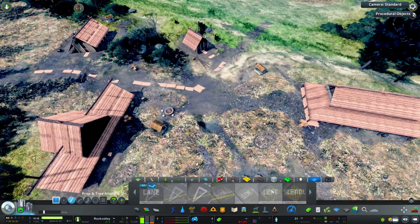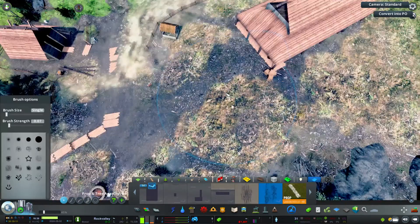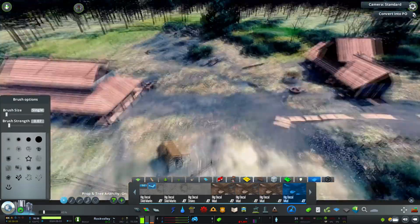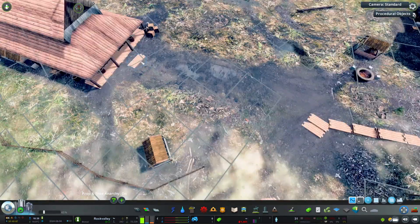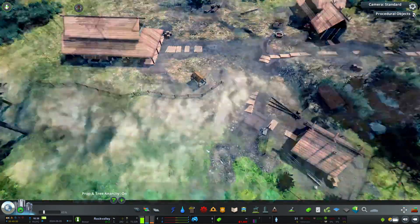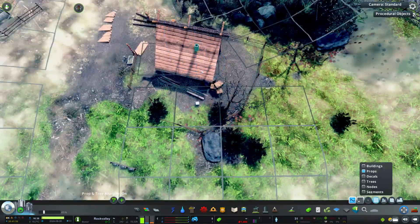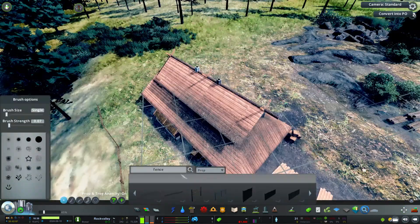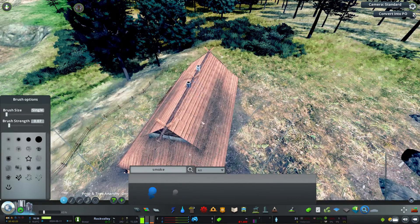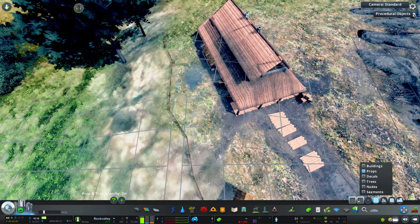Adding in these secondary shelters — I imagine these would be where they might prepare mead or use as extra storage, keeping things safe from the elements. Then just adding all that nice texturing: muddy, grungy mud textures for the main pathways. I'll be doing this a lot everywhere because this is a very wet climate, so muddy textures will appear quite frequently throughout this build.